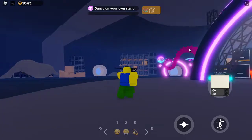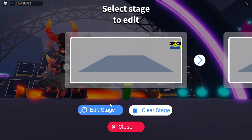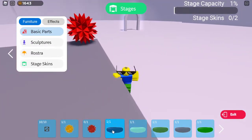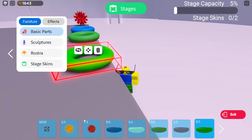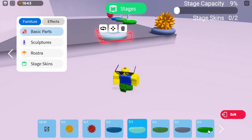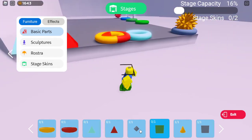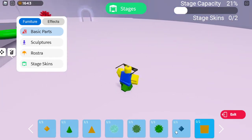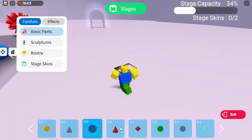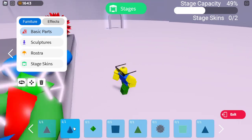Oh wait, I need to make a custom stage. I guess I need to make a stage. Alright, let's add all this stuff. How do I run out of this item? Let's just put everything down. Alright, looking good — the stage is looking fire. Beautiful stage right there, top 15.